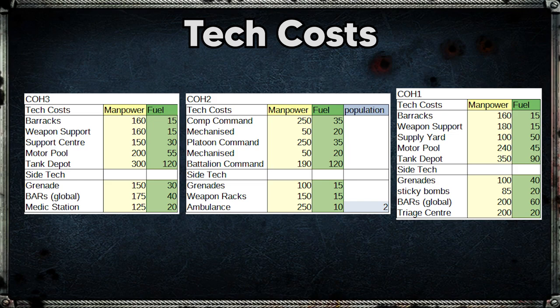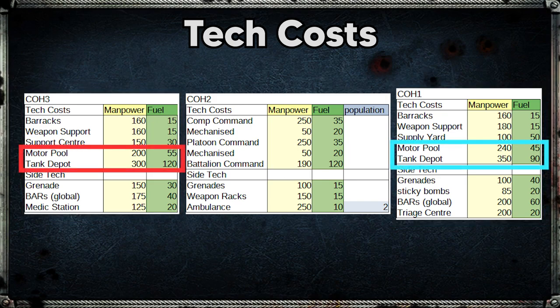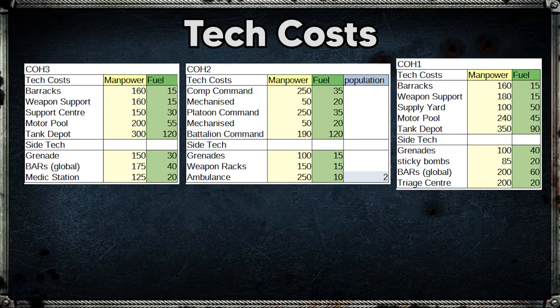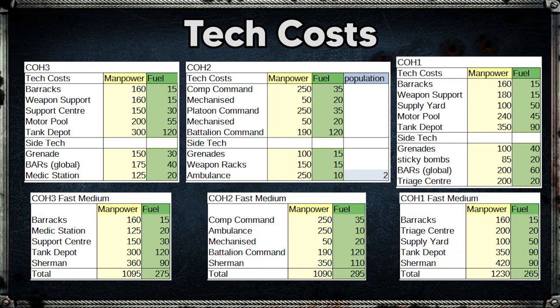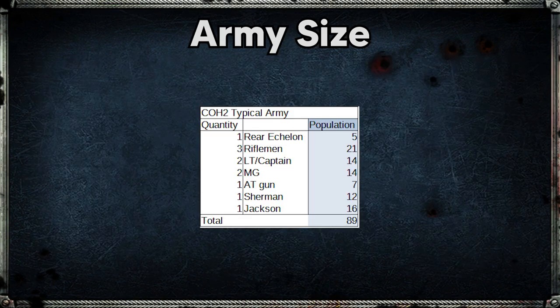Now let's take a look at the tech costs for US Forces in all three games. The tech structure for CoH2 is quite different to the other two games, but CoH3 and CoH1 are nearly identical. Comparing those two: the motor pool and tank depot are a little bit different — in CoH3 they cost less manpower but more fuel. Also, side tech in CoH3 is significantly cheaper than it was in CoH1. A common comparison for CoH2 was how quickly different factions could push out a medium tank: CoH2 has the highest fuel cost largely because of the increased Sherman cost, but the lowest manpower cost. It is a common complaint that armor arrives too quickly in CoH2, but maybe in CoH3 manpower is the sticking point instead of fuel.